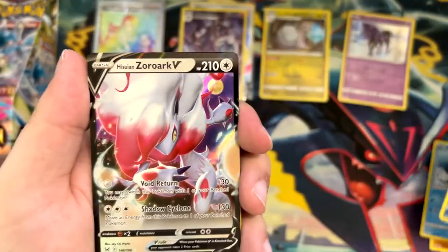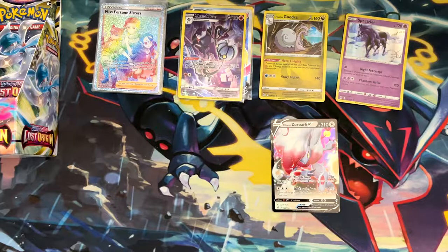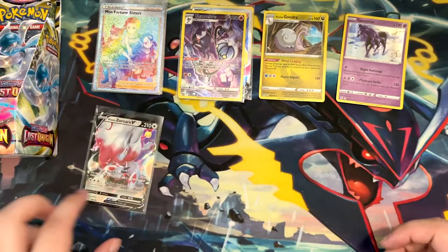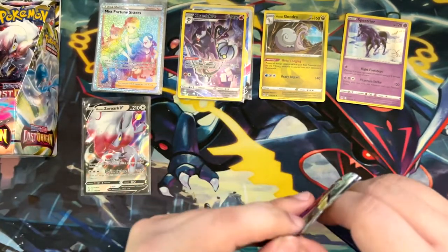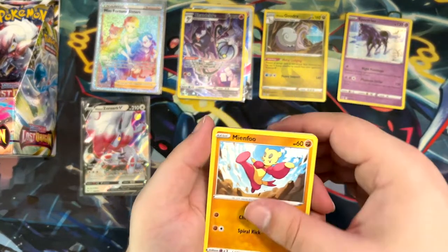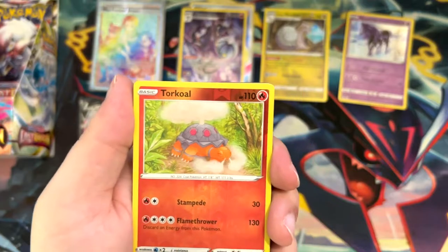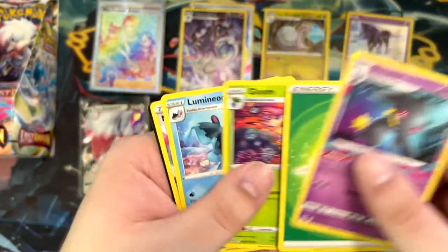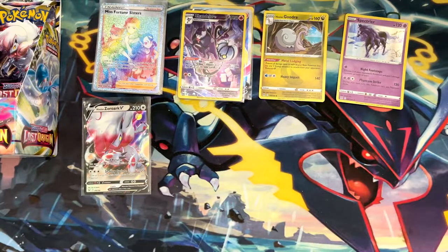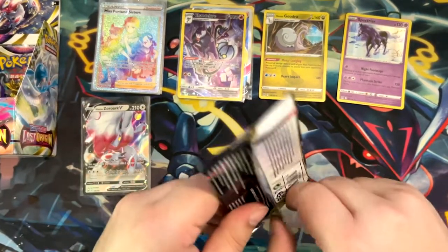Hisuian Zoroark V — that's really cool. People were getting bored and starting to collect Pokémon again, and Celebrations had the metal cards — the Metal Pikachu and Metal Charizard — which were really hard to manufacture and most of them got really bad quality. That's not the case with this one. This is just normal cards — really nice promos. I think there's also a playmat in there which is really cool. I might want to use that Charizard playmat if I do get it.